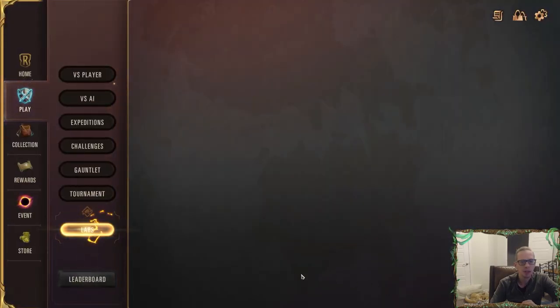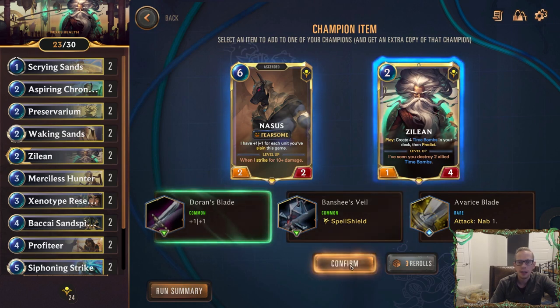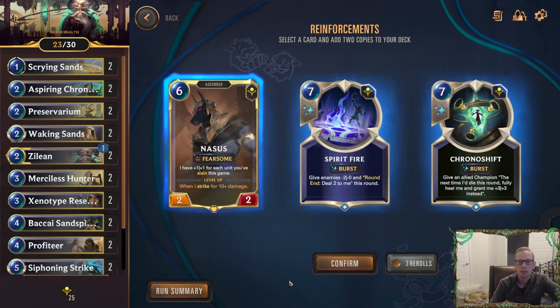This deck looks more powerful than my normal Zilean deck. Powers-wise, I think we have to choose Zilean — we want more Zileans. I don't want Attack Nab, so it's the other two: a spell shield on a Zilean sounds pretty sweet, or Doran's Blade — plus one plus one is really nice, that's a big difference, getting a two-five. I like both of those, but I think in this mode I'm using the plus one plus one. Let's go plus one plus one on the Zilean.